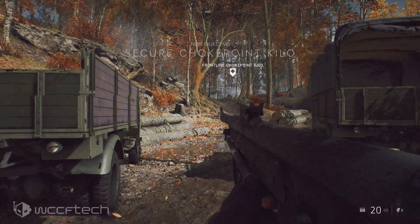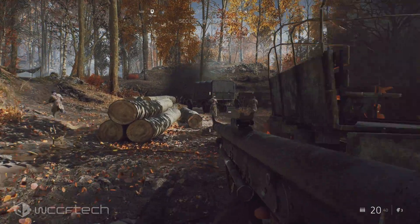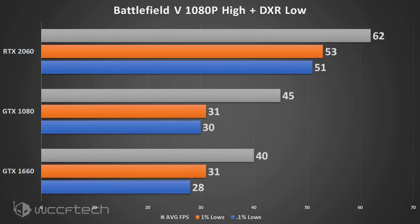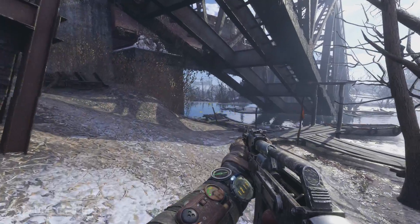Moving on to Battlefield 5, run at 1080p with the high preset and DXR set to low. DXR in this one is reflections only. The 2060 pulled just over 60 FPS, while the GTX 1080 averaged about 45 FPS and the GTX 1660 came in around 40 FPS. You could adjust resolution scaling to help those numbers, whereas the RTX 2060 gets the benefit of using DLSS instead of resolution scaling to boost frames if desired.